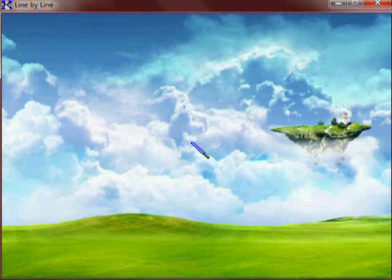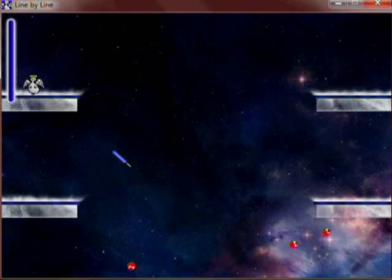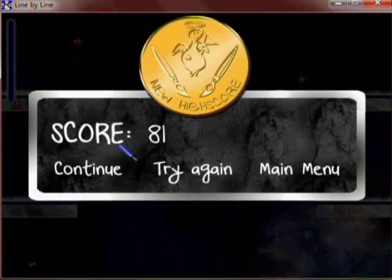There's also another secret mode which you can access by clicking here — this is survival mode. In survival mode, you try to last as long as you possibly can while enemies float around. Every once in a while a new enemy will appear, and your score is based on how long you survived.